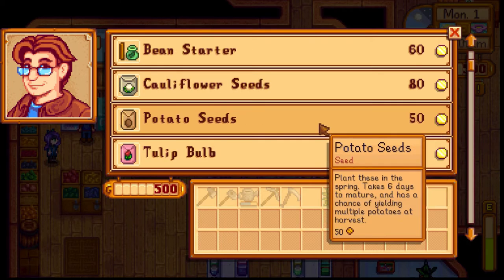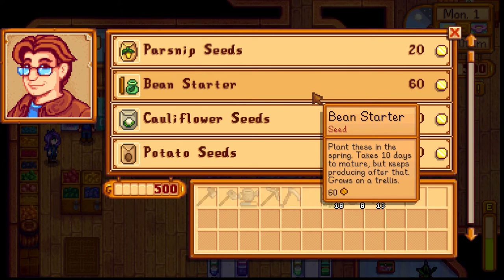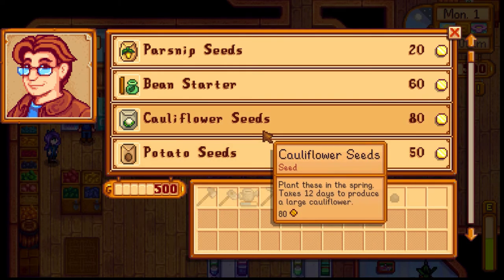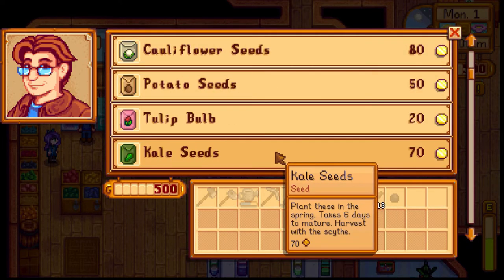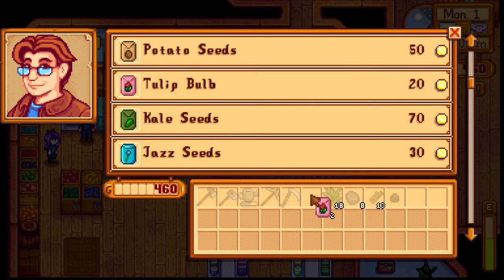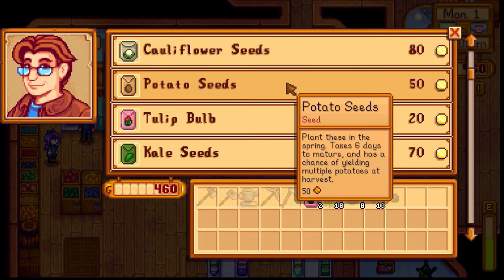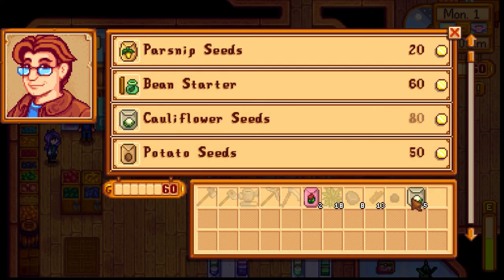I totally didn't know that we could buy other things at the beginning of the game — I thought we could only have parsnips. All right, so we have parsnips. Do we want any beans? Takes 10 days to mature. Cauliflowers make a lot of money. Six days for these. The parsnips are going to be ready in four days — leaning towards some potatoes. Oh, kale is expensive! Holy cow. I think we need two tulips — plant them somewhere, let them be pretty. We'll go ahead and grow some cauliflowers — five whole entire cauliflowers.